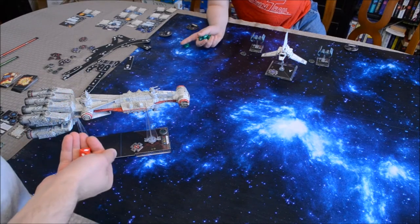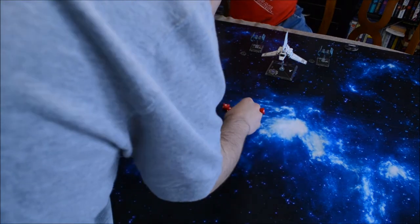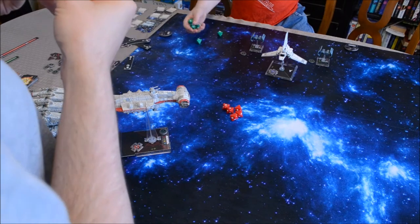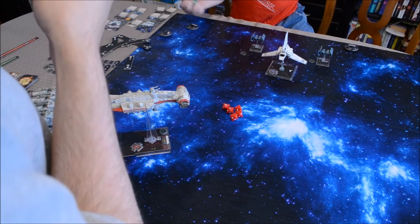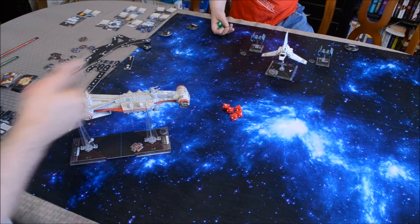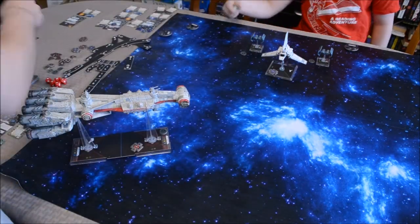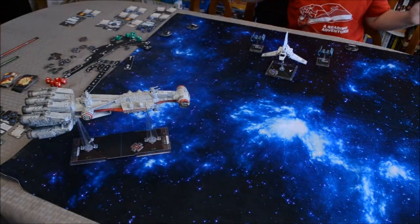Before rolling, let me check my upgrade cards. Gunnery Team only works with secondary weapons, and Han Solo requires a target lock on the defender, which I don't have. So I can't use anything special. Roll defense dice — four evades and a focus, so I miss. Cleanup: remove unused tokens, target locks stay. Back to planning.